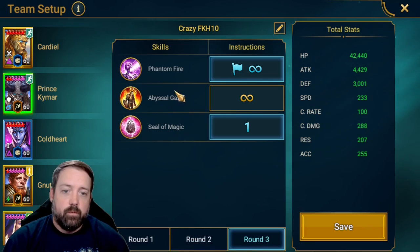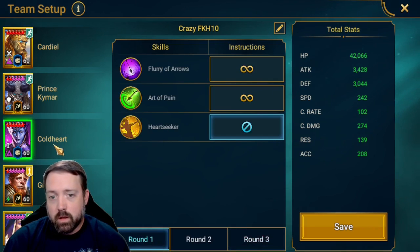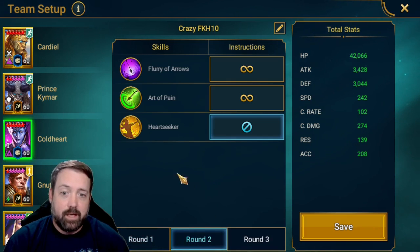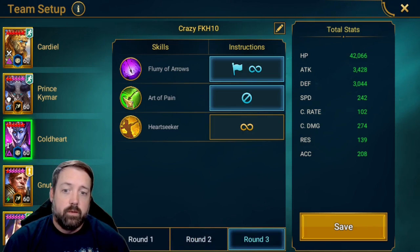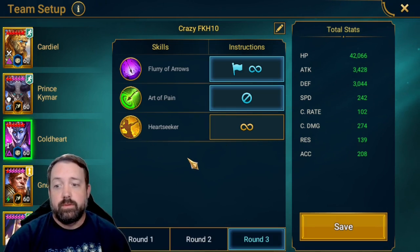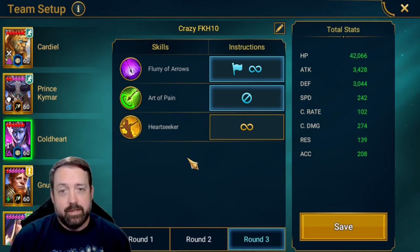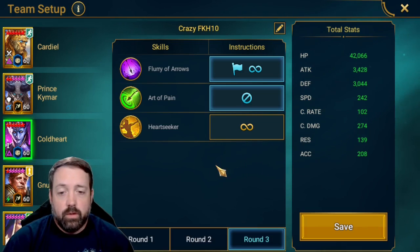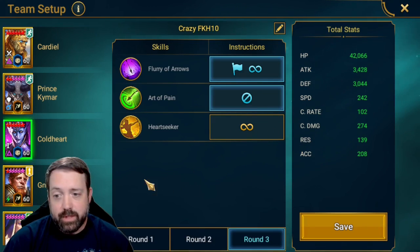For Coldheart, we are just not using her Heart Seeker on the first wave or the second wave. She is basically just A1 and A2 as often as she would like through those first two waves. Then against the boss, we are opening with her A1, turning off the A2, and not prioritizing the Heart Seeker — because her AI is set up to automatically A1 into the shield. If you force the A3, you could mess that up, because it is going to follow the presets before her programmed AI. So just leave that as default.